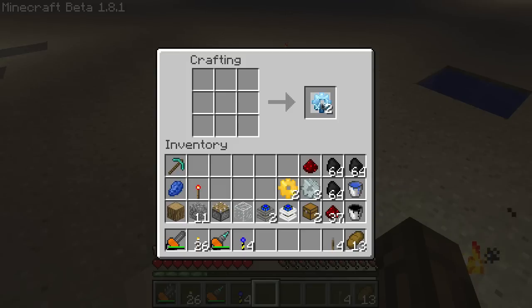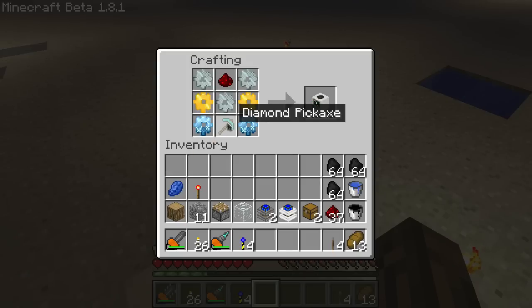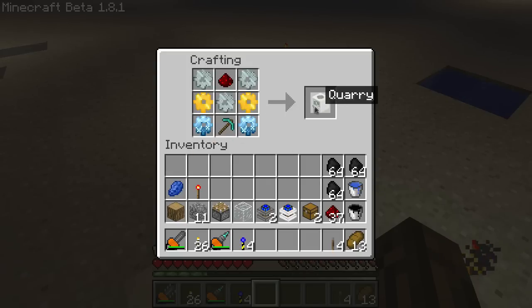The last 2 golden gears you need to upgrade to diamond gears. So there's 2 diamond gears. Put diamond gears here, golden gears there, iron gears like so, a piece of redstone at the top, diamond pickaxe in the bottom, and there's a quarry.